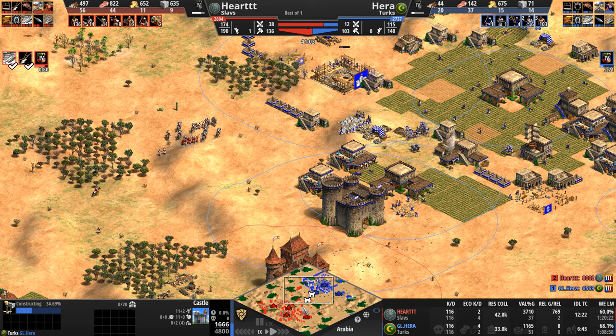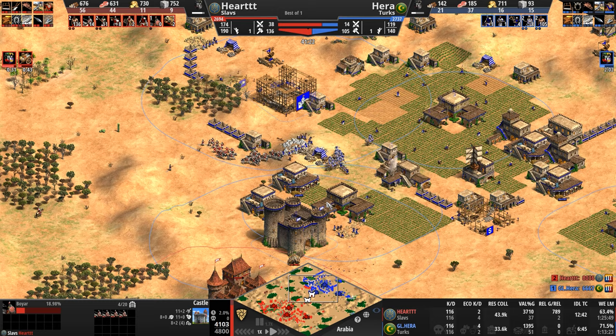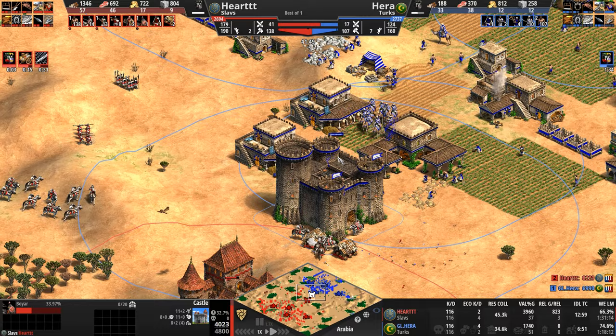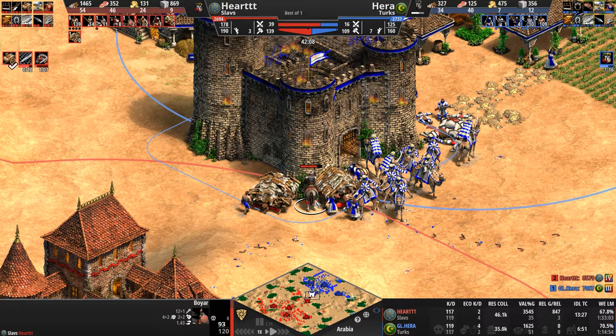Hart is leaving small pockets of units everywhere. Does Hera have Husbandry? He does now. He's also going up to Imperial — he suspects his opponent is advancing and so of course he goes up too, plopping down a very defensive castle. All of a sudden our Turk, who was the one pressing for a while, is now the one being pressed. Our Slav did an amazing job of pushing, pushing, pushing — every engagement seemed to go in favor of the Turk by just 55 to 45.